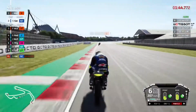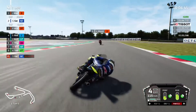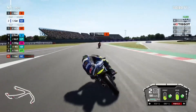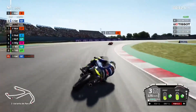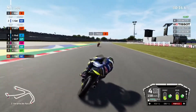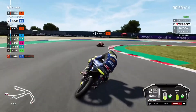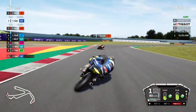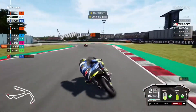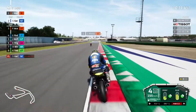Quickest lap of the race for us - 1:44.7 - that's a good lap. Let's see if we can get a couple more in. Round turn two nice and easy, turn three - don't get the rear wheel sliding. Turn it in nice and easy - oh no, that line got messed up. That's not good, that'll cost us some time. It cost us a lot of time actually.